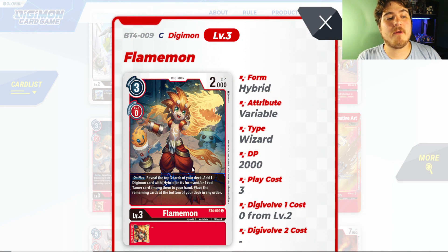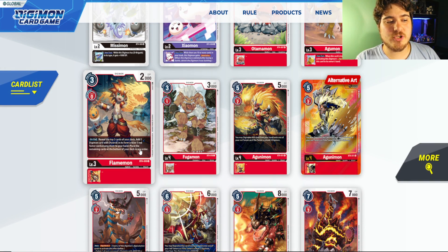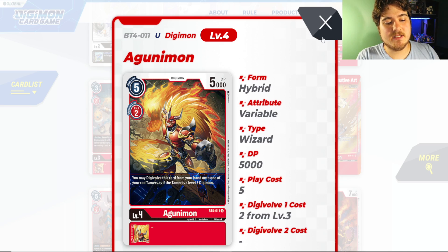Don't sleep on Flamon, because this card could spike even though it's a common. Set 4 eventually goes out of print and we have Set 7 coming down in like three to four sets. Once Set 7 hits, this card's gonna be more viable because we're gonna get cards like EmperorGreymon and new Agunimons to help push this deck up. Agunimon is definitely worth the pickup investment as a good target to digivolve onto tamers, especially if we get more hybrid stuff.